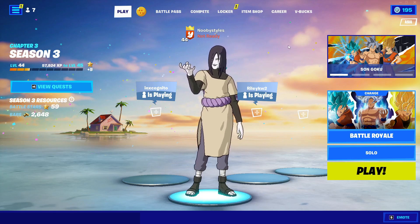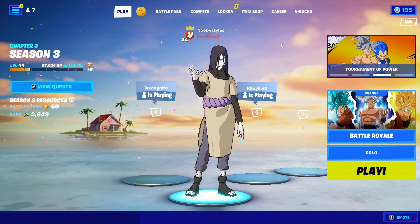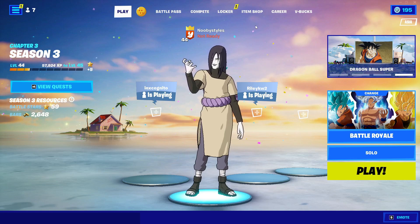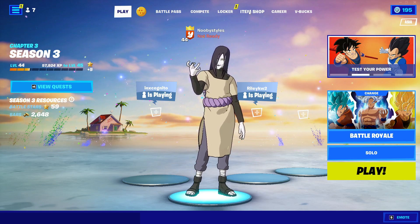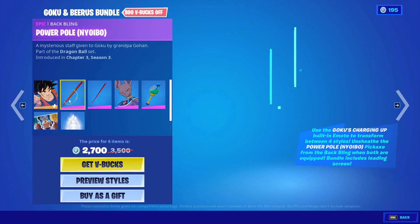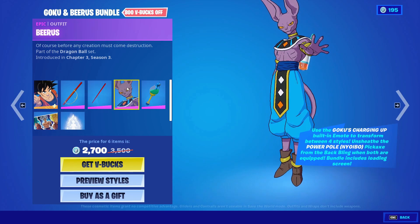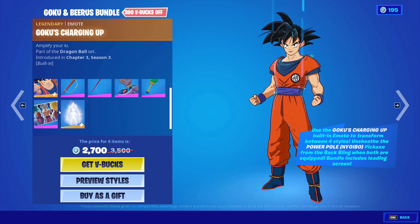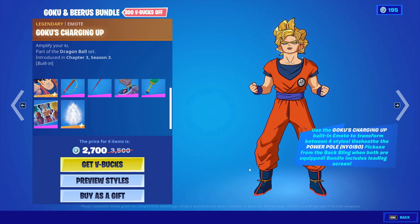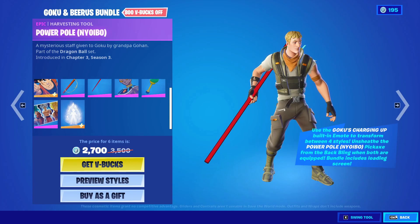In today's video I'm going to show you guys how you can get yourself the Goku and Beerus bundle for absolutely free in Fortnite. Yes, I found a glitch to get this bundle for absolutely free. I'm basically going to show you guys how to do this glitch in this video. So as you guys can see, this is the Goku and Beerus bundle — we got Goku, the Power Pole, Beerus, the Sheer Fish, Power Unleashed, and Goku Charge Up.